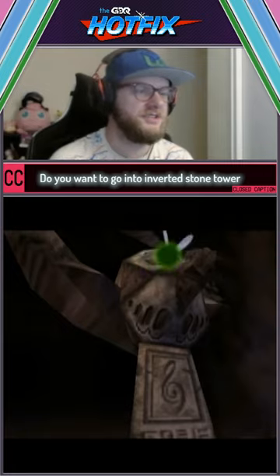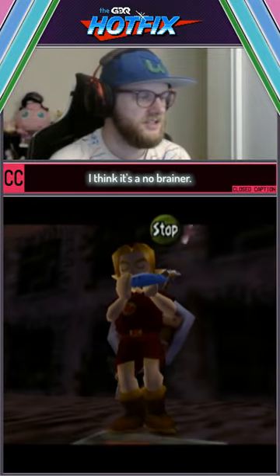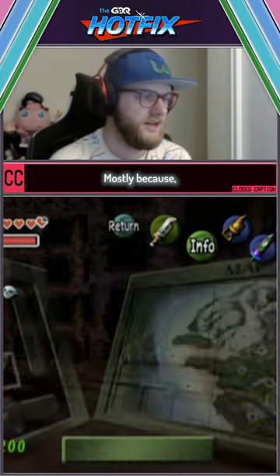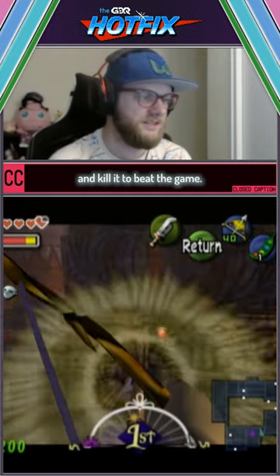There's a little bit of a choice you can make here. Do you want to go into inverted Stone Tower Temple or regular Stone Tower Temple? In Season 4 settings, I think it's a no-brainer. I think you go for inverted first every single time. Mostly because, first of all, it's progression — you need to fight Twin Mold and kill it to beat the game.